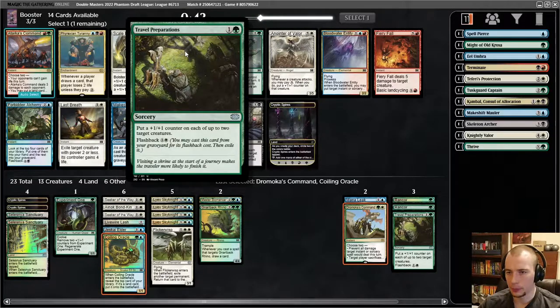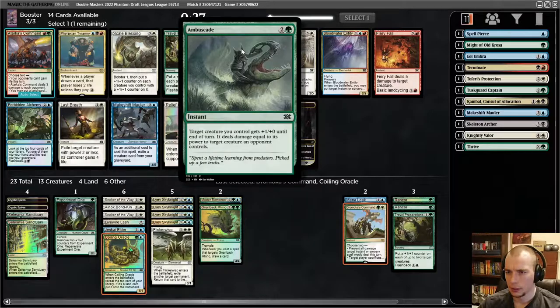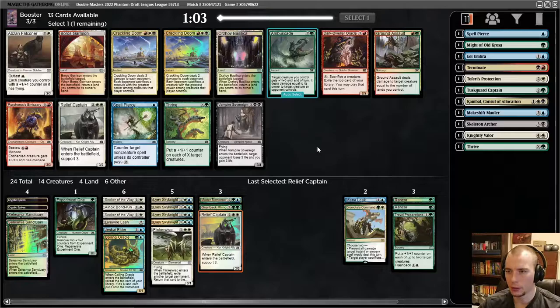Scale Blessing isn't really great for us. There's another Travel Prep. There's a Relief Captain — Relief Captain is a nice thing to top your curve off with. There's the Ambuscade that we skipped earlier. Travel Prep number two feels okay but Relief Captain is better. Ambuscade is also okay — we have a lot of 3/1s and they're pretty good at fighting stuff. Three mana is kind of a lot, but I think I'm going to take the Captain; I don't mind having another four-drop.